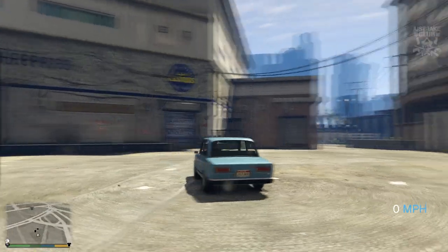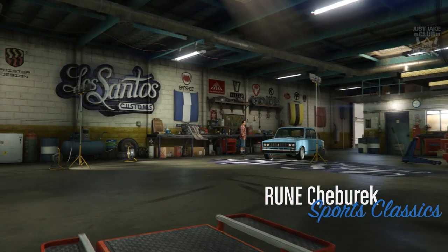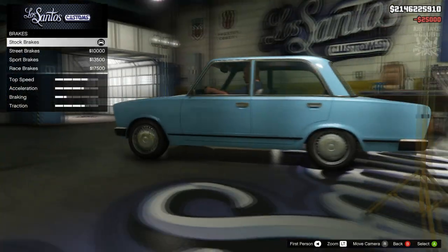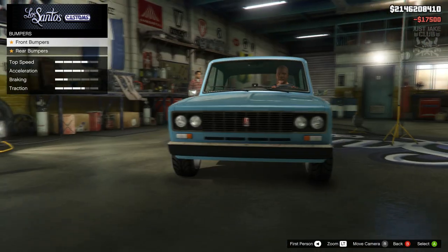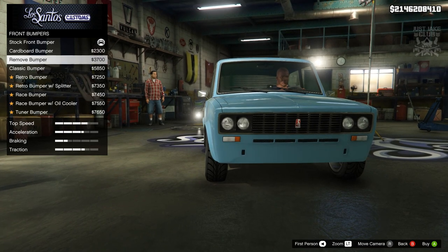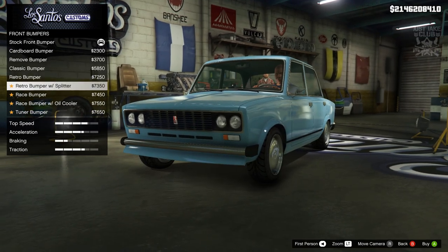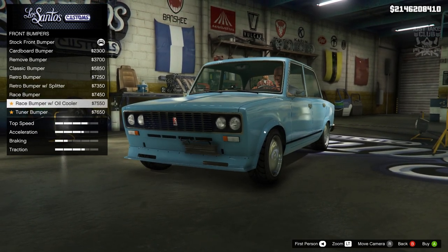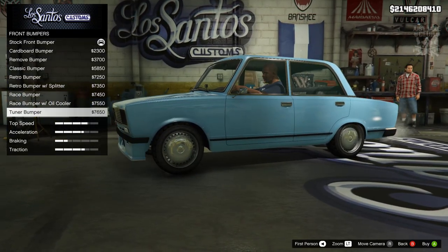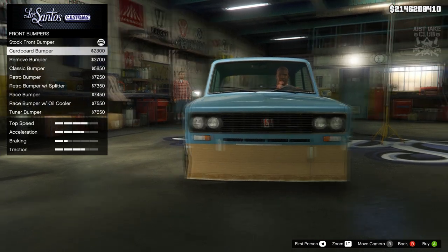We're going to get this into LS Customs and see what customizations we can do. As you pull in, you'll see the Rune Cheburek is in the Sports Classic category. As always, we're going to start the build with 100 body armor, then go to the brakes and get the race brakes. For the front bumper we can go cardboard — we've got a ton of options, some pretty cool ones considering this car looks like a piece of shit stock. We do get a cardboard body kit.